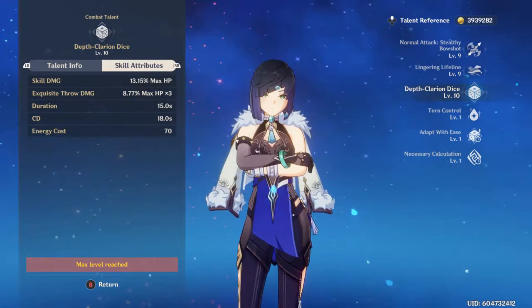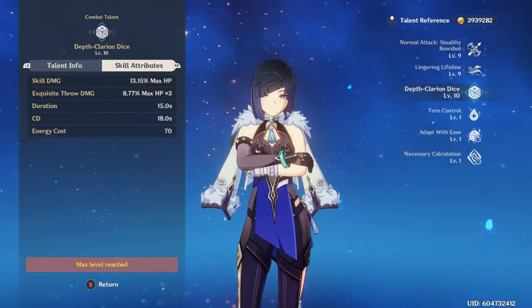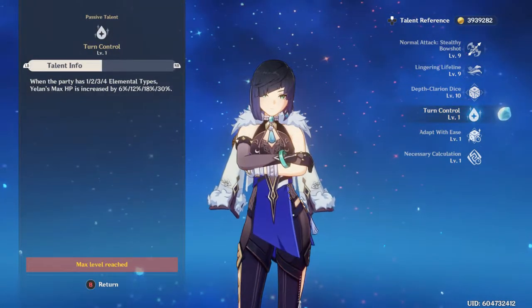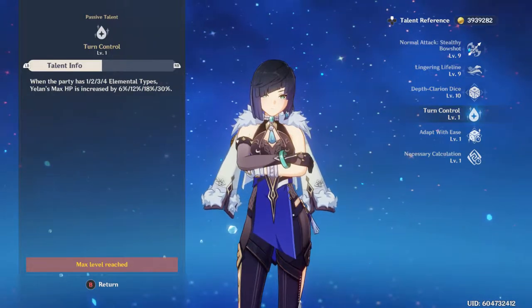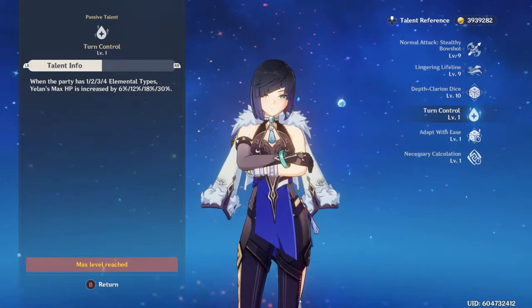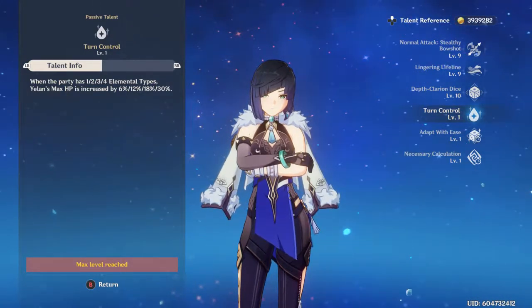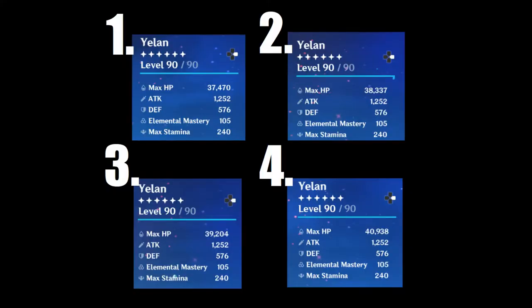Her first passive ability, Turn Control, gives her a flat 6% HP and further HP percentage based on the different elements of party members you have, up to 30%. So if you have four different elemental types, you'll get 30% extra HP.